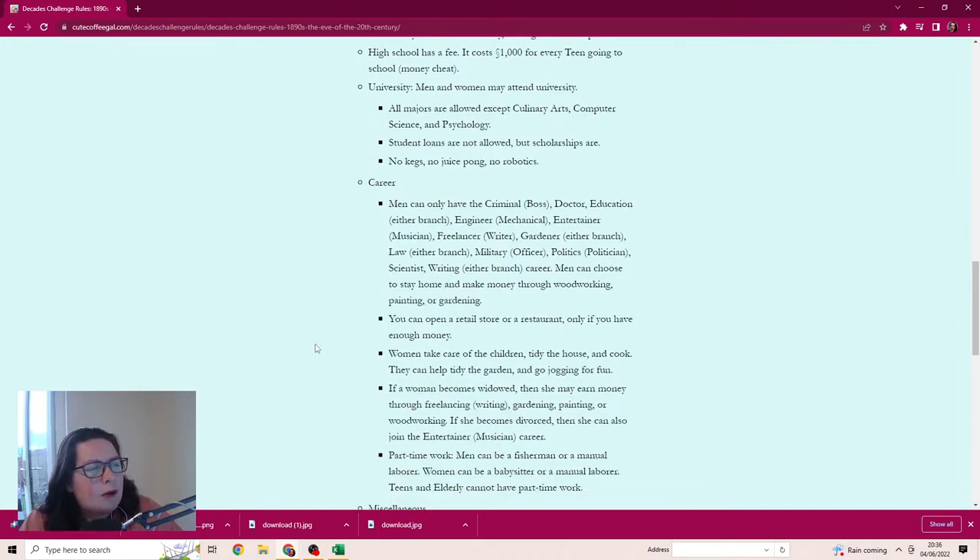Men and women may attend university - all majors are allowed except culinary arts, computer science, and psychology. Student loans are not allowed but scholarships are. No kegs, no juice pong, no robotics. Men's careers available: criminal boss, doctor, education, engineer, entertainer, freelancer, gardener, law, military, politics, scientist, and writing. Men can also stay at home and make money through woodworking, painting, or gardening, or open a retail store or restaurant if they have enough money.